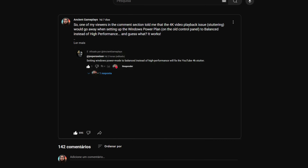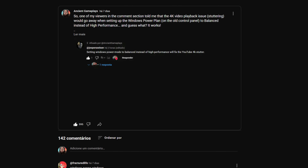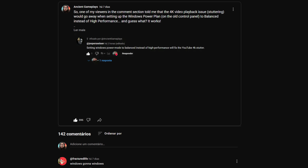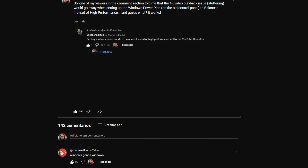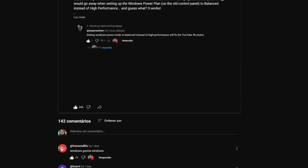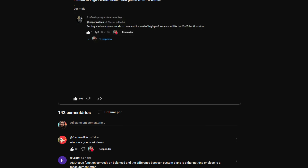I have that YouTube issue myself. One member of our community left a comment on one of my videos suggesting: go to Windows 11 Settings, go to Power Modes, and instead of High Performance, select Balanced Mode. You can still select high performance within Windows 11 performance modes, but the videos will stop stuttering — and it worked!